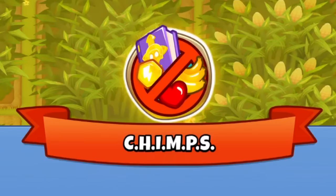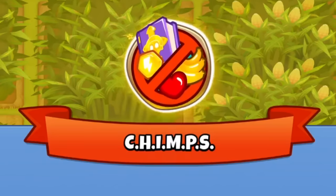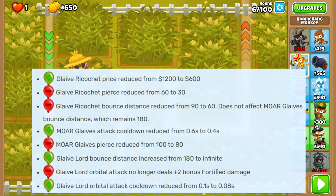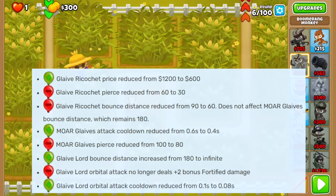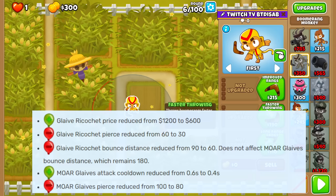Prepare for a very weird CHIMPS strategy today, because the focus of this CHIMPS run is going to be on the buffs made to the Top Path Boomerang. Here are the changes in their mighty glory, with buffs coming to the 2, 3, 4, and 5. I actually don't want to showcase the Glade Floor today, although do note it is just a little bit stronger now.